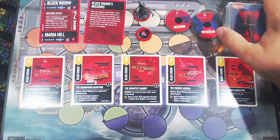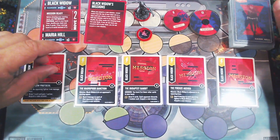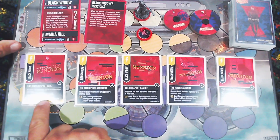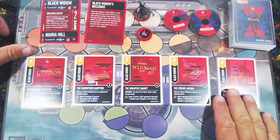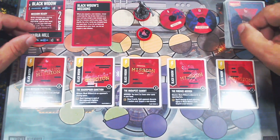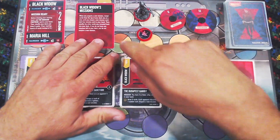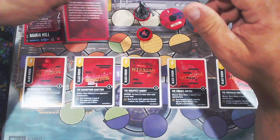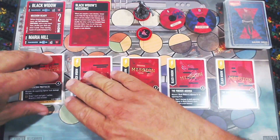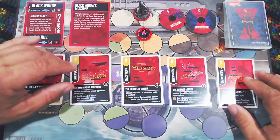One ramification of the reveal mechanic is that your opponents will see all the cards flipped from your deck, including the mission you draw into your hand. They obviously know you start with Moscow Protocol, and they'll learn your other missions as they come out. If you're in the situation where the last mission is already in your hand, there are none left in your deck, so you would just reveal it and show your opponent since they'd know it's in there anyway.